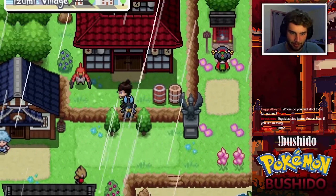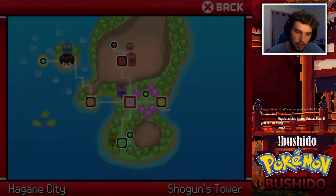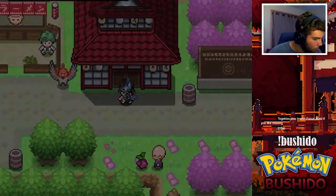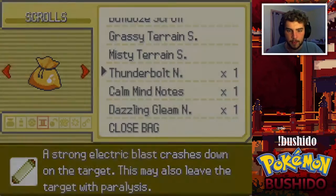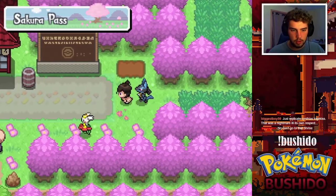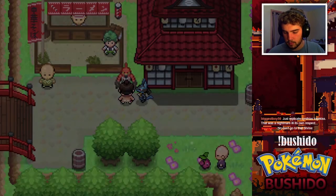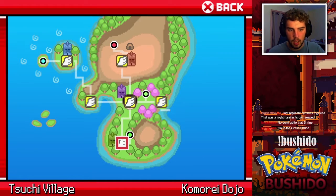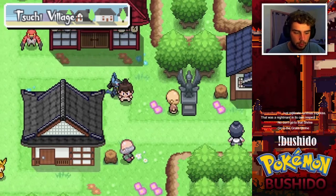Let's actually continue on — we've been streaming too long to have made almost zero progress. I'll make a stop at the shrine so we can go ahead and purify. Just replicate Cynthia's Togekiss — that was a nightmare. Which shrine should I go to? Go to the Grass Shrine — that's like the closest one. Also if I remember correctly we can just Surf now, which is so much easier.